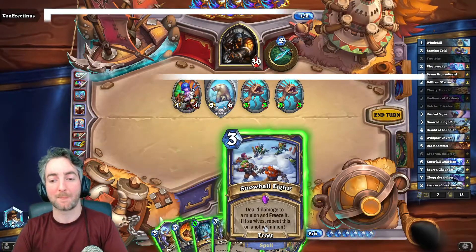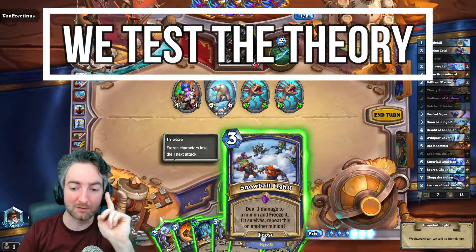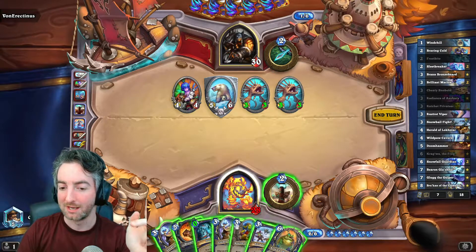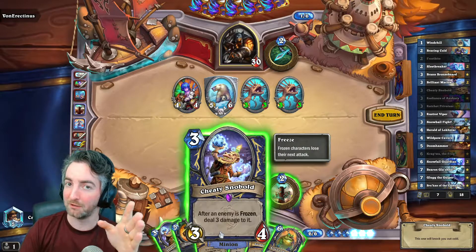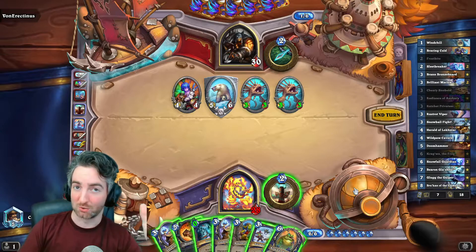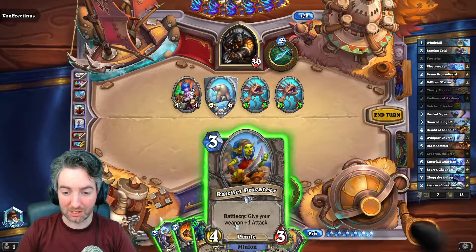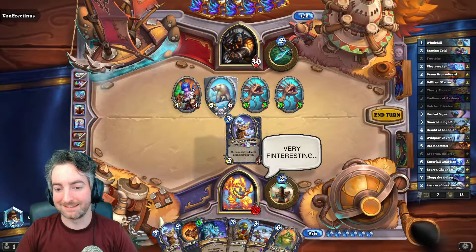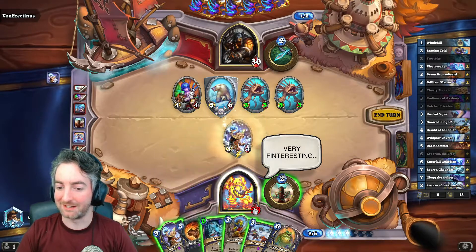I also need to see if this works. If it survives, it repeats on a minion. My assumption — my assumption is it survives the one damage. If it's then killed by this, it doesn't matter — it survives the one damage and it repeats on another minion. Surely. That's the theory. We're gonna find out.